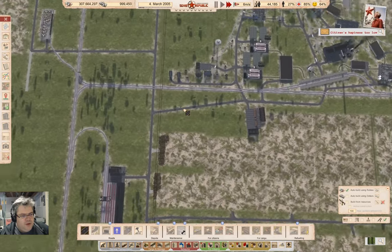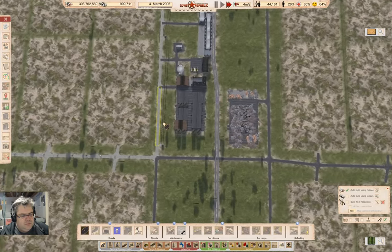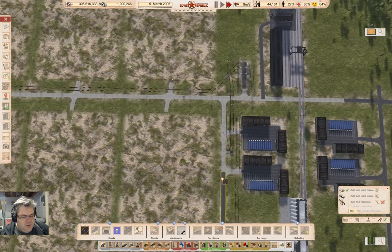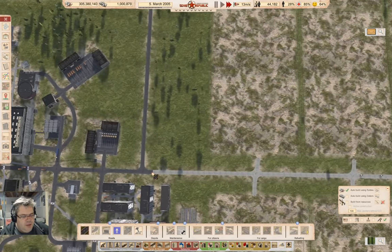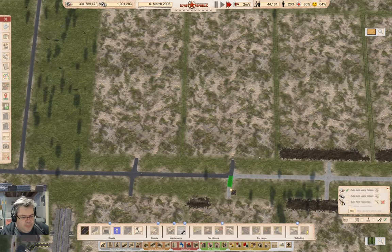And off we are — we're planting crops. So what am I going to do? I'm going to do some more paving. It's not going to speed up the slow tractors or anything, but it looks better. Maybe.